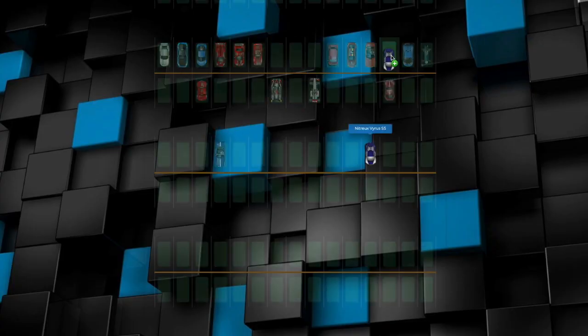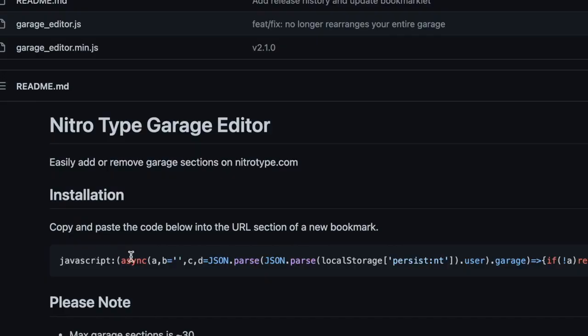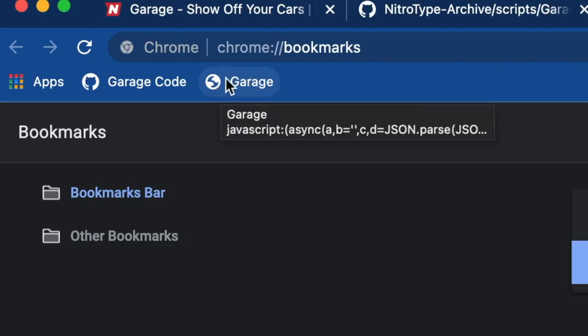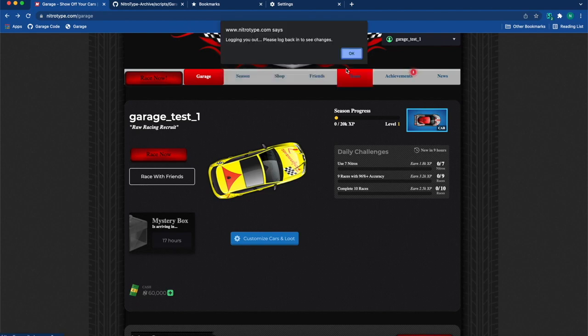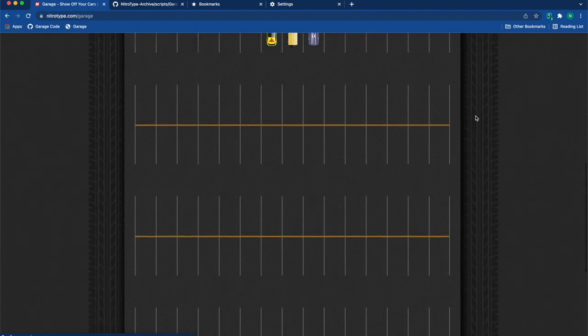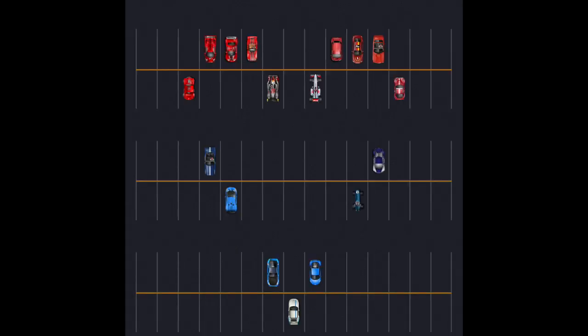Customizing your garage is super fun where you can have unlimited garage spaces. All you have to do is copy this code and insert it into a bookmark. When you are in your garage, click the bookmark and you can choose the amount of garage spaces you want. You will then have to log out of your account, and when you log back in, you will automatically get more spaces. There are endless fun ways to design your garage using this hack.